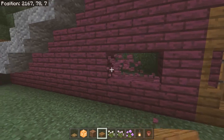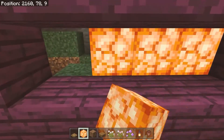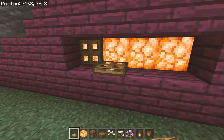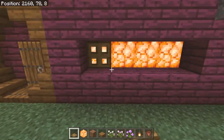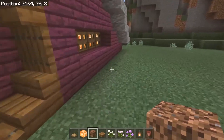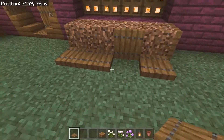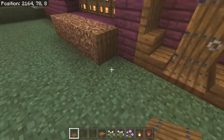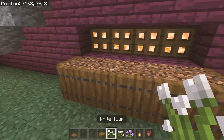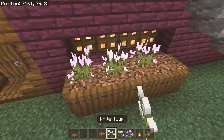For the windows, skip a block next to the door then break four blocks on either side. Behind those, place some shroom lights, the same on both sides. Cover the shroom lights with oak trapdoors and close them — this gives a window effect and adds extra light to the outside. For the flower boxes, place four pieces of coarse dirt in front of your windows and cover them with spruce trapdoors. You can place any flowers of your choice — I'm using pink tulips and white tulips. I like to pick colours that blend well with the crimson.